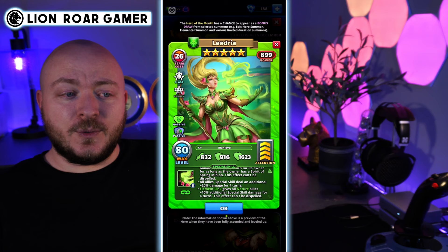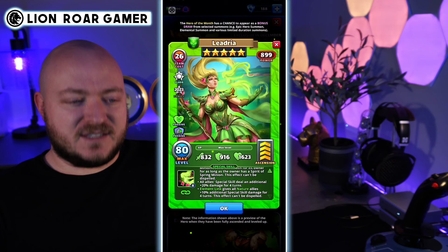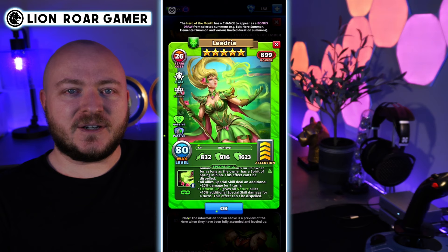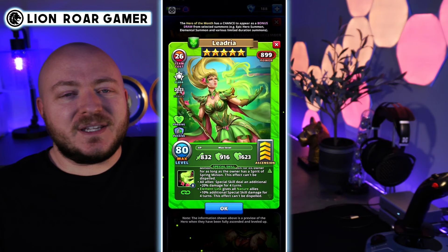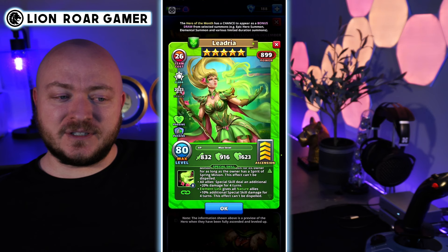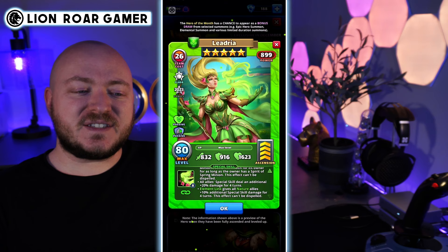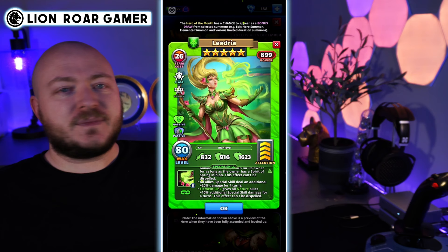You absolutely want to pair her with heroes that are going to be doing a lot of direct damage — area of effect dealing it to everybody, which I personally think is the best way to do it: pair a couple of big damage dealers with her. If you have to bring a sniper or two along, they're actually going to be dealing just that little bit more you need to take out an opposing hero. Because it's a hero of the month, you also get an elemental link that gives all nature allies plus 10% additional special skill damage for four turns, and this effect can't be dispelled.